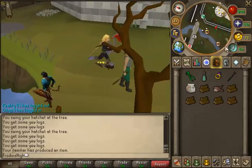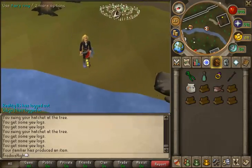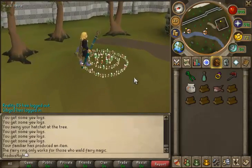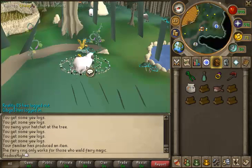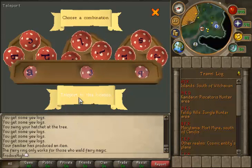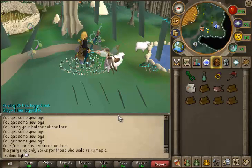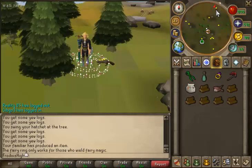Just use any fairy ring — you don't have to use this one, but I like using this one since it's the closest. You'll need a lunar staff or a draman staff to use a fairy ring, but if you've completed the fairy ring quest part three you don't need any of those items. The code is AKQ — it will save in your travel log and just teleport you to that location. From there you run north.